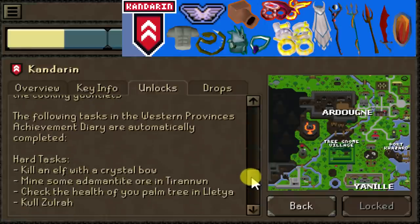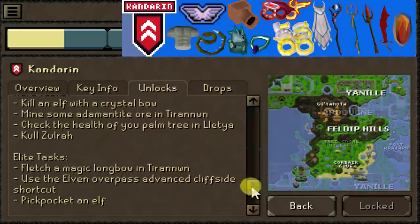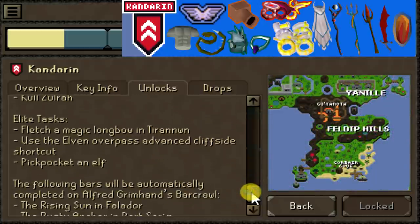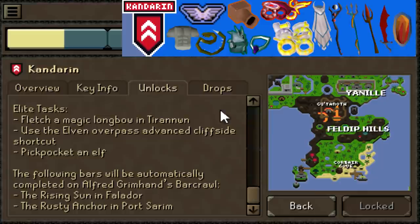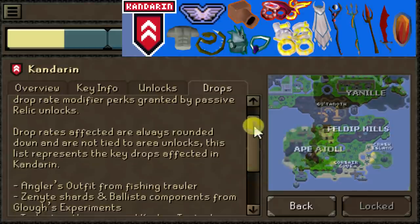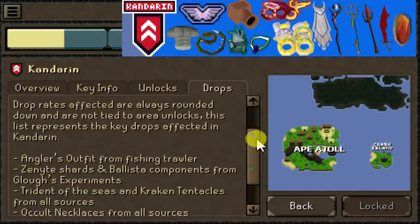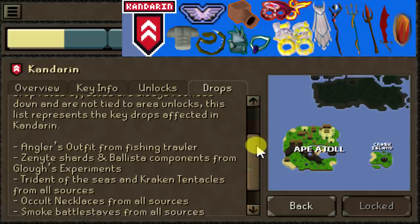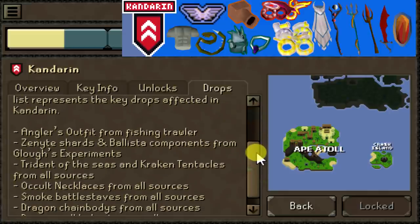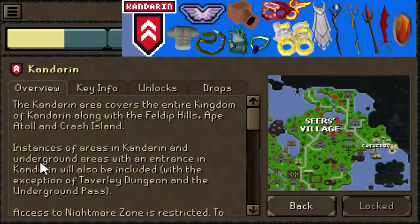Some of these quests do overlap with the Desert. If you go Kandarin-Asgarnia, you won't need the Desert to autocomplete Death Plateau and Troll Stronghold, and vice versa. So you can mix and match and still get some quests done. It might be a good idea to unlock Kandarin if you're also unlocking Asgarnia so those quests are automatically unlocked, unless you care about the XP reward. For Slayer, you'll also get Black Demons, Kraken, Chaos Druids, Mithril Dragons, Ogres, and Smoke Devils added to your task list.